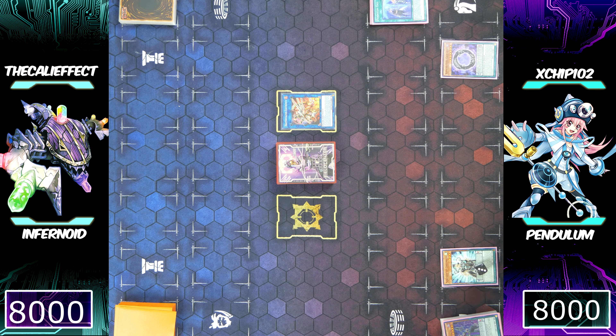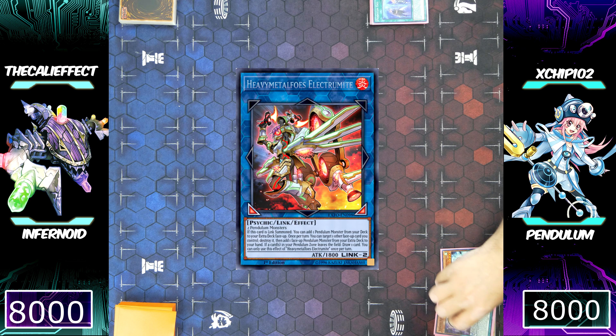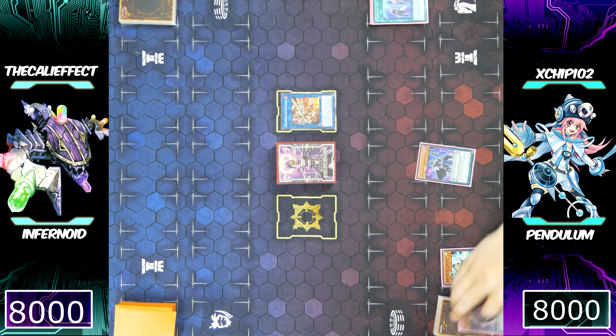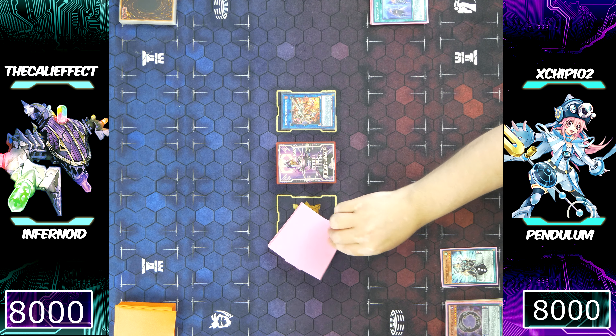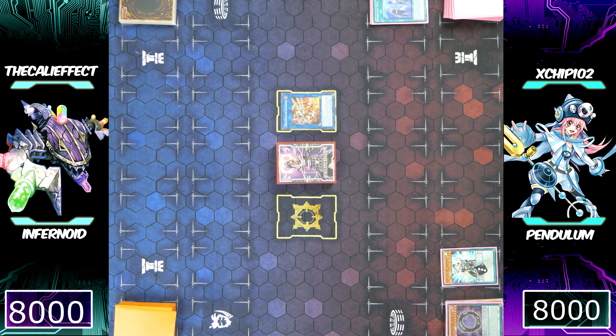Electromite allows him to place a card immediately from his main deck into his extra deck face up as a Pendulum monster, and then destroy a Pendulum card on the field to add one of those Pendulum monsters from his extra deck to his hand. Supreme King Gate Zero has a zero scale, and his Servant of Endamian has a two scale, so Chip would have only been able to Pendulum summon level one monsters — getting Endamian off the field and triggering Electromite's effect is pretty good.